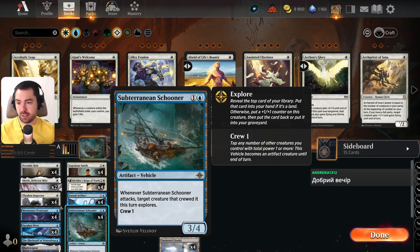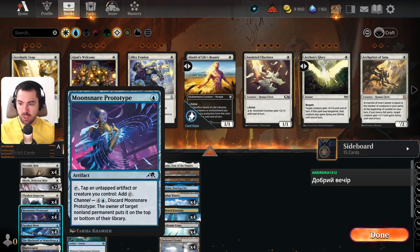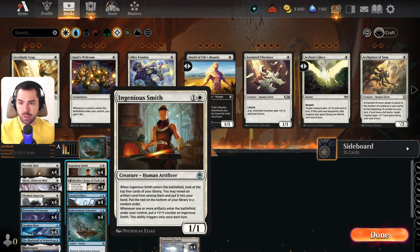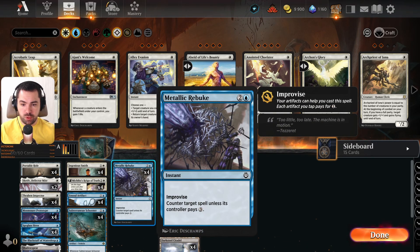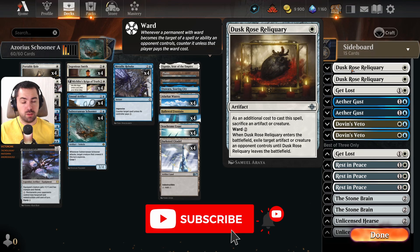The decklist: we're playing four Portable Hole, two Skrelv, four Thraben Inspector, four Moonsnare Prototype, Spyglass Siren — also a new card, very good especially for this deck. It's a one-one creature, when it enters the battlefield we create a map token, so it has great synergy with our artifacts. We're playing one Blackstaff of Waterdeep, Shadow Spear one copy, two Ingenious Smith, four Michiko's Reign of Truth, four Soul Partition, four Schooner, and four Metallic Rebuke as our counterspell.